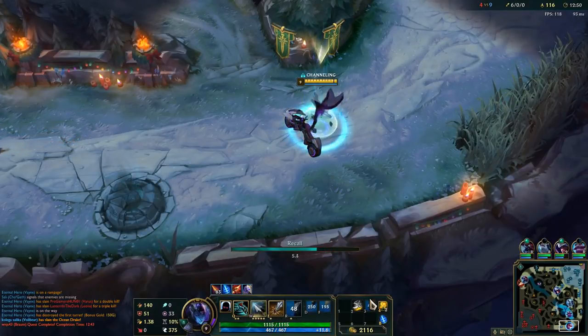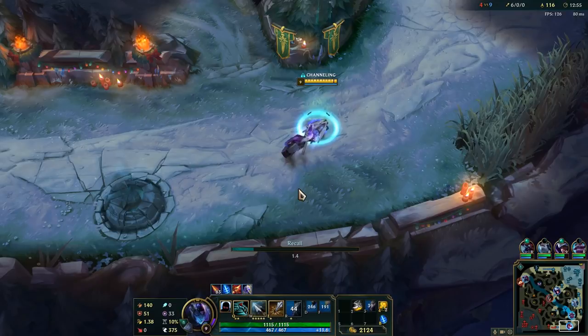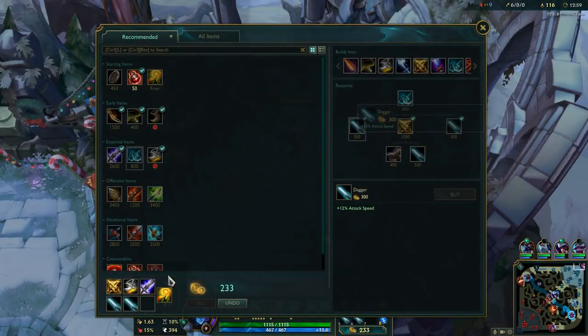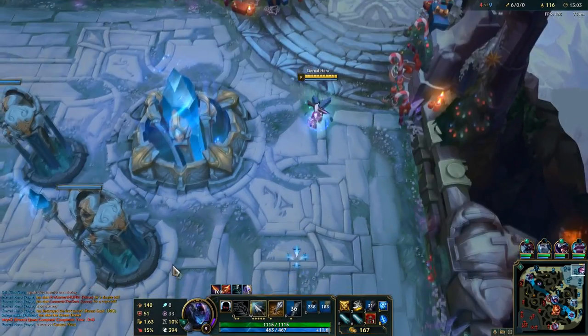With Blade of the Ruined King, your power spike hits and you are very strong - you can make much more aggressive plays. The next item you want to get is Phantom Dancer. It will help with surviving and also for the attack speed.